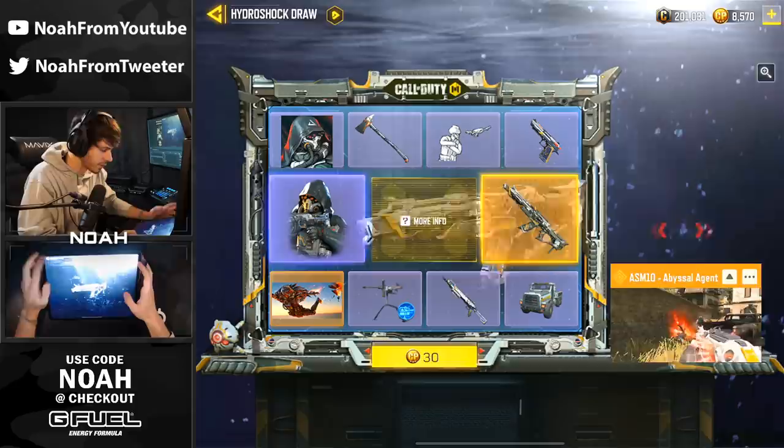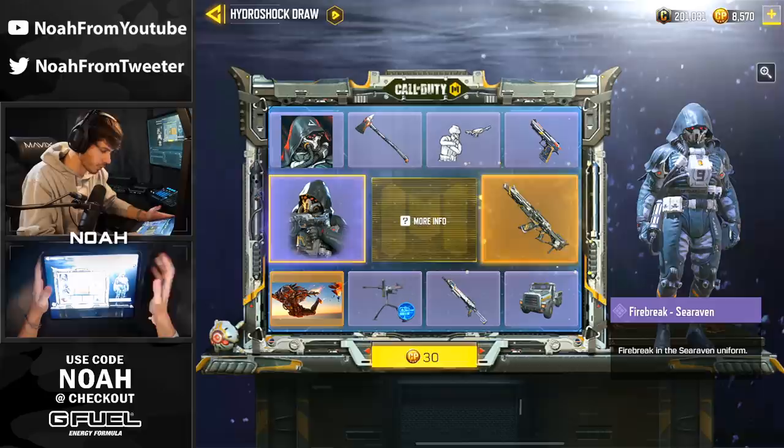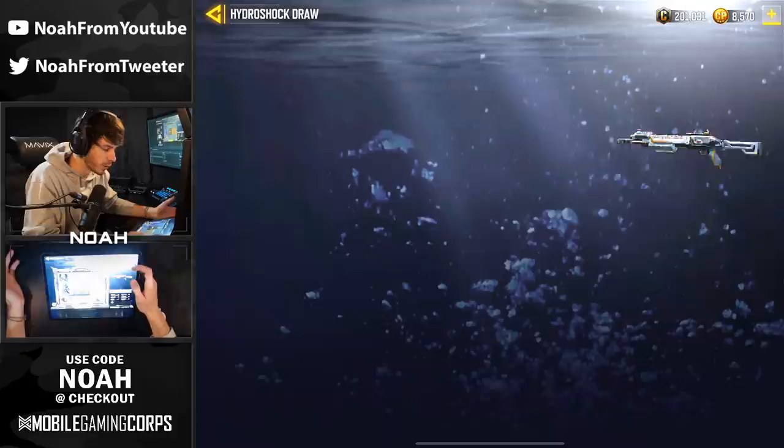I've got 8,500 CP. Not sure if that's going to be enough to do the whole draw, but obviously if we get the ASM we'll stop there. Even though I think this firebreak skin that's coming in this lucky draw is extremely cool as well. Actually, I like this entire draw. I don't know if it's just the coloring, the geometry, or the entire theme of it, but it really does just give me futuristic vibes.